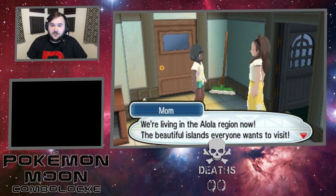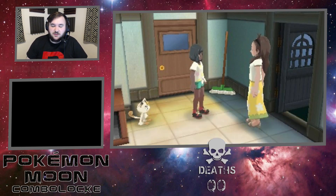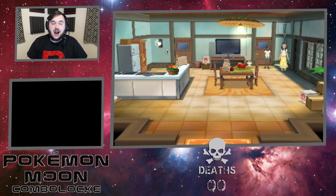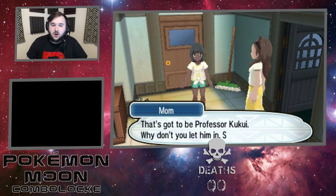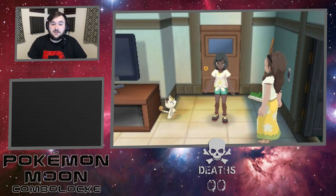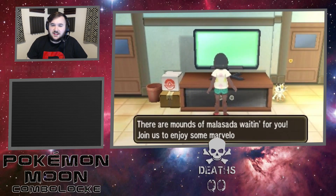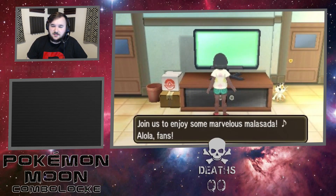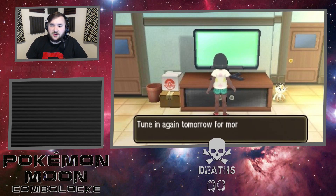We're living in the Alola region now - the beautiful islands everyone wants to visit. I'm sure the Pokemon living in a place like this must be friendly, right? You'd be surprised - it's like the Australia of the Pokemon world. Was that the doorbell? That's gonna be Professor Kukui. Why don't you let him in, Sharkeisha? And yes, it is pronounced Kukui - it's from the anime.